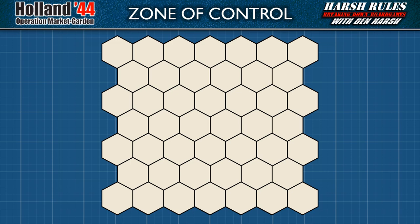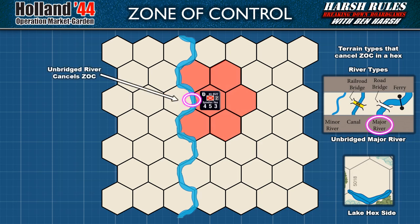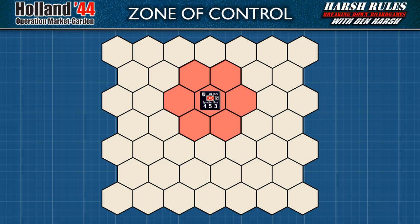Next, let's discuss Zone of Control. Holland 44, like many war games, utilizes a Zone of Control game mechanic to represent the local influence of a military presence. A unit that occupies a hex controls that hex, and also extends its influence to the surrounding six hexes — this is known as its Zone of Control. A unit's Zone of Control extends across all types of terrain except unbridged major rivers and lake hex sides. These terrain types cancel out the unit's influence in that hex space. For example, without a bridge spanning a major river's hex edge, the SS unit's Zone of Control will not be able to extend across the river.